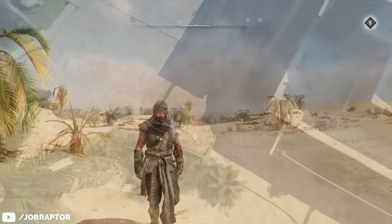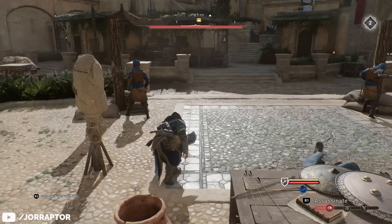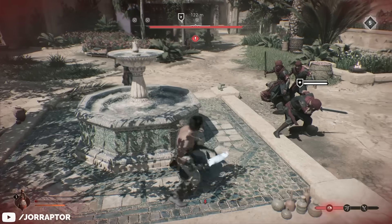There are some really cool looking outfits you can get in Assassin's Creed Mirage. I will tell you how, and others are really overpowered. Like one makes you completely silent so enemies cannot hear you, and another one lets you cheat death.